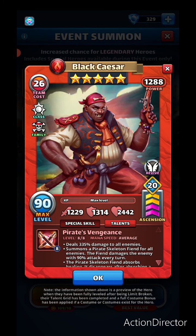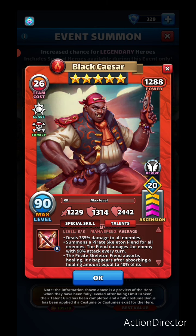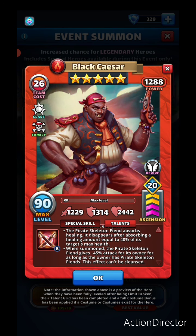In beta he was slow, which was pretty bad. Now at average speed, 335 damage to all enemies is actually pretty good. The fiend absorbing 40% healing is huge — you usually see 28 to 30 percent, so 40% is a really substantial amount. The negative 45 attack is similar to Ukanen, which gives around negative 34 attack.